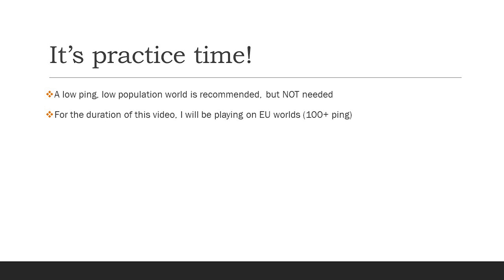Now that we've been over the basics, it's practice time. A low-ping, low-population world is recommended, but not needed. When Raksha was released, a lot of people were commenting that the prayer flicking was impossible because they play on high ping, and this is simply not the case. In researching for this video, I was able to do the basic prayer flicking on Australian worlds with 330 ping, and if I can do it on that ping, you should be good to go. That said, the higher your ping is, the less of a window of opportunity you're going to have to select the correct prayer — so the lower the ping you can get to, the easier time you're going to have. But regardless of your ping, you should be able to get this down.